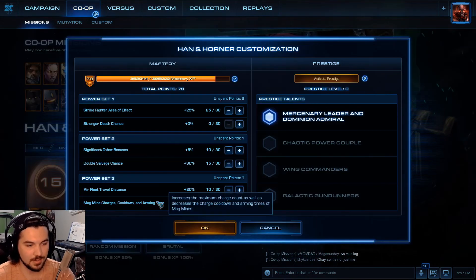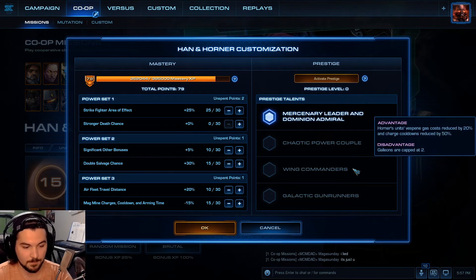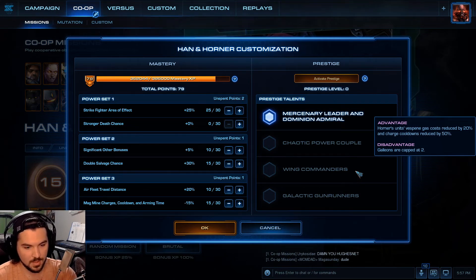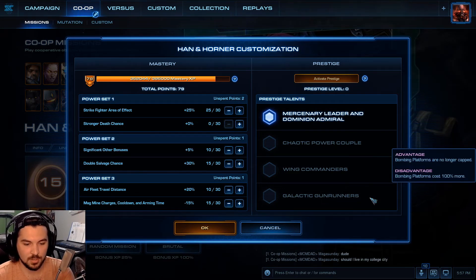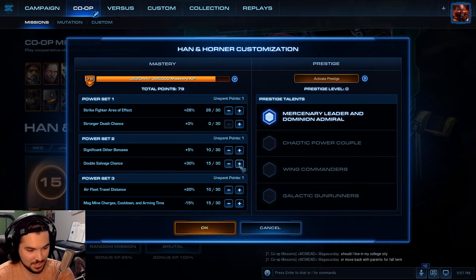Next we get to Mira Han and Matt Horner. Chaotic Power Couple: Magmines arm and fire 80% faster, Mira's unit death effects are 100% more effective, but Horner's units cost 13% more. Winged Commanders: Horner's units' Vespene gas costs reduced by 20% and charge cooldown reduced by 50%, but Galleons are capped at 2. That's a bad one. Galactic Gunrunner: bombing platforms are no longer capped, but bombing platforms cost 100% more. That's fine, I guess.